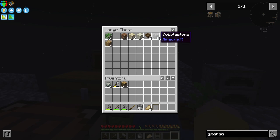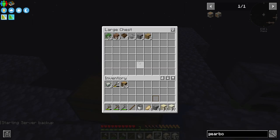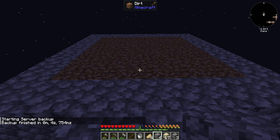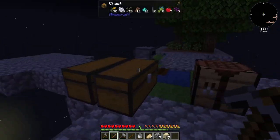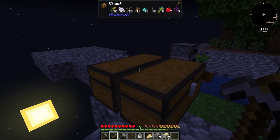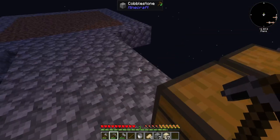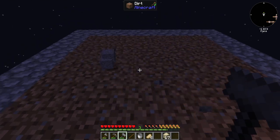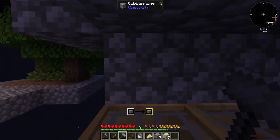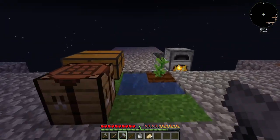Now I can start throwing resources down on all five sifters and getting bigger and better stuff. I don't have a lot of excess cobble but I'm going to get a little bit more gravel really quick. Then I'm going to set up gravel, dust, and sand to go automatically through the sifters.